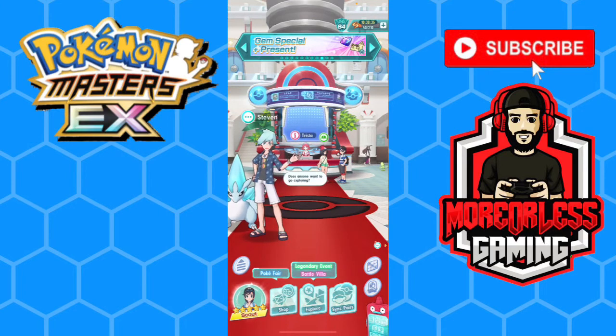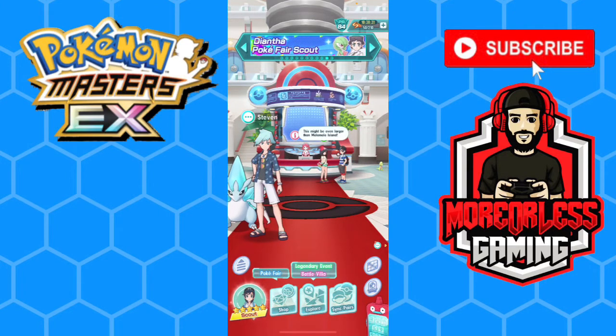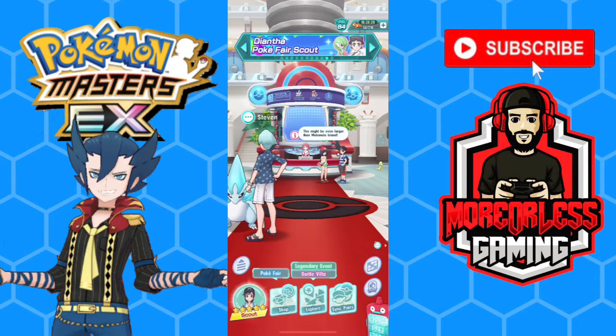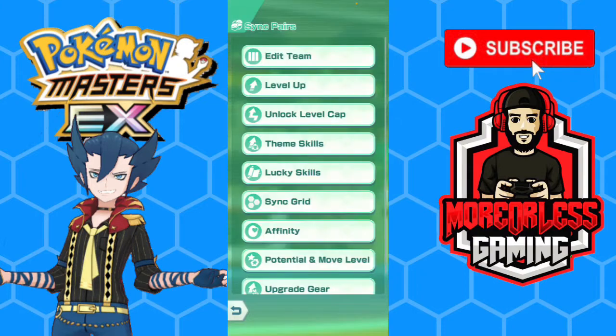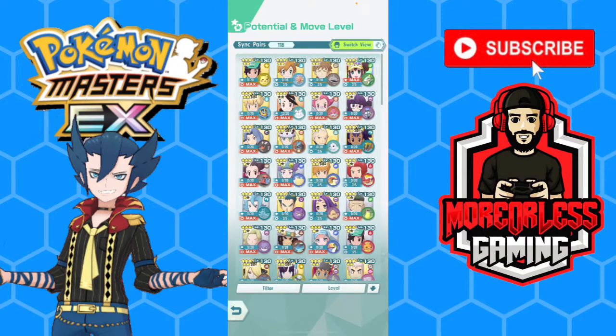In today's video we're going to be unlocking six star EX for Cygna suit Grimsley and Sharpedo. I recently posted a poll in the Pokemon Masters EX global Facebook group, which is linked down in the description, with several options on who I should unlock it for next. Cygna suit Grimsley won by a landslide, so we're going to unlock six star EX potential for him and try him out. Let's get into it — first we're going to go to potential and move level.